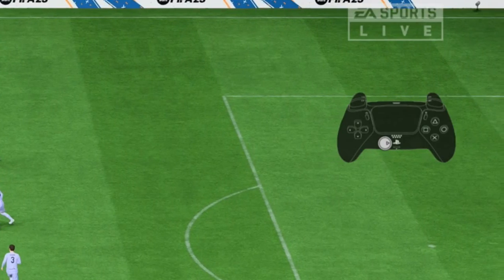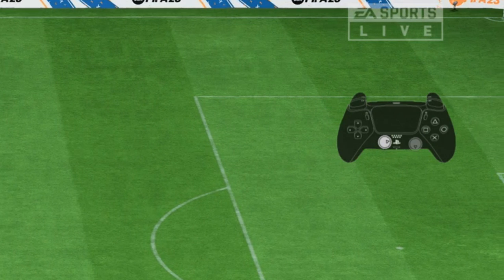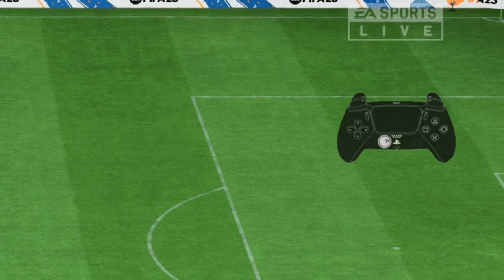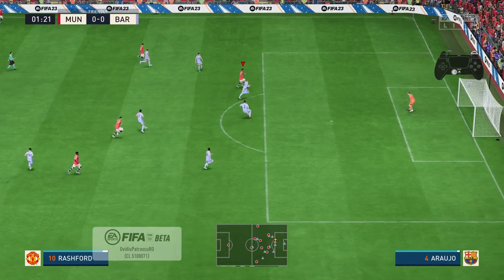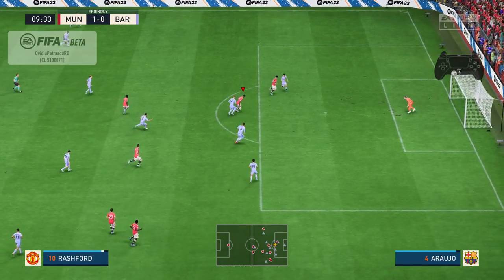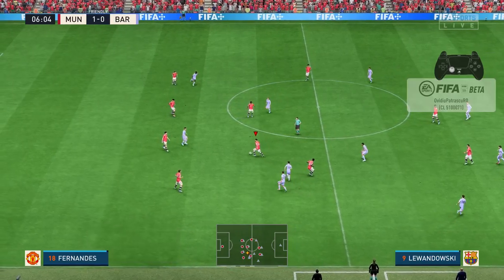All you have to do is move the right analog in front of the player and then do a semicircle to his left or to his right, as seen in this example. Immediately after, move the left analog to the left or right of your player. Very important: the movement of the left analog must be at an angle lower than 90 degrees, else the entire motion will lose speed and become almost useless.